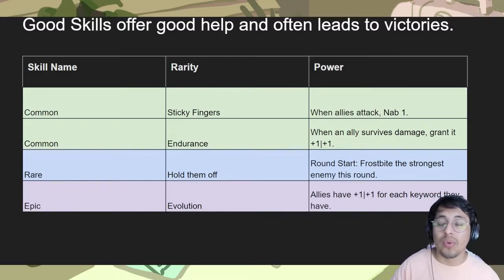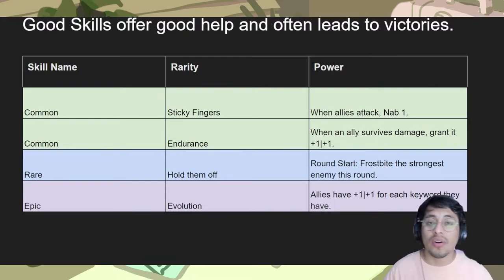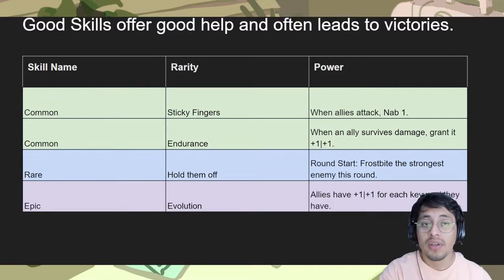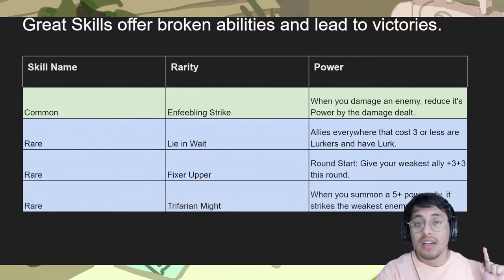Good skills are usually rare skills, but some epic skills are in this tier too — not all epic skills are broken. 'Allies have +1/+1 for each keyword they have' is good for Lurk decks and Elusive decks like Lulu. These often help you win. If you get any of these skills and maybe combine with another good one like 'Towards the Victor,' you're doing a really good job.